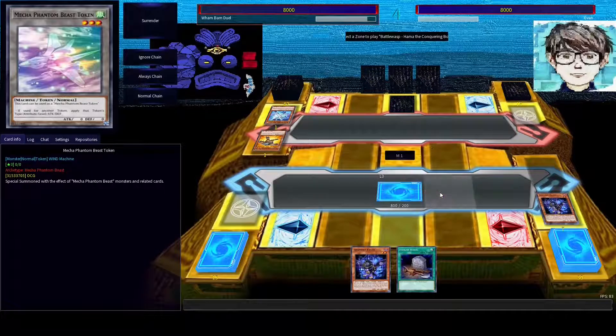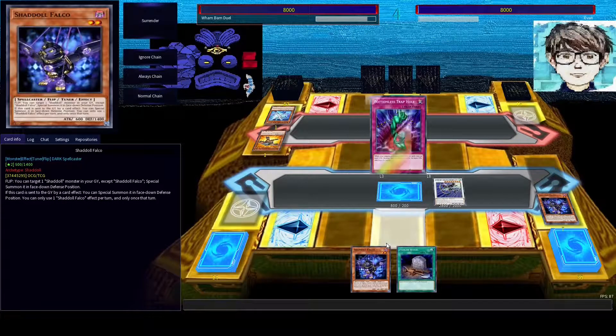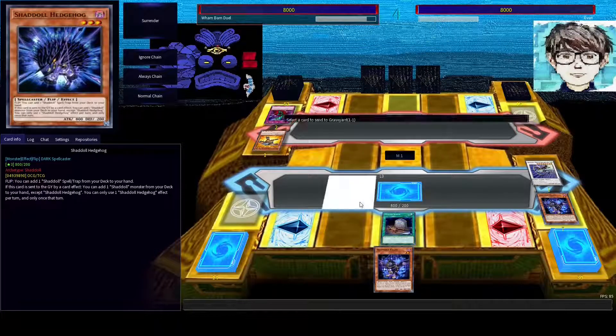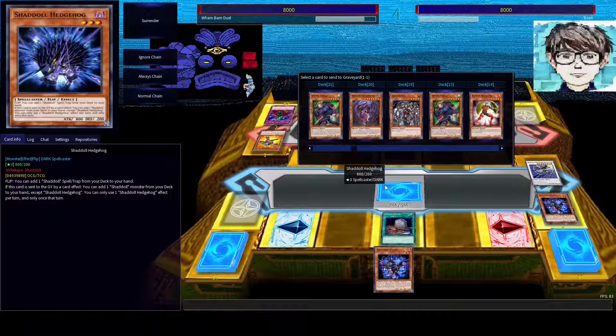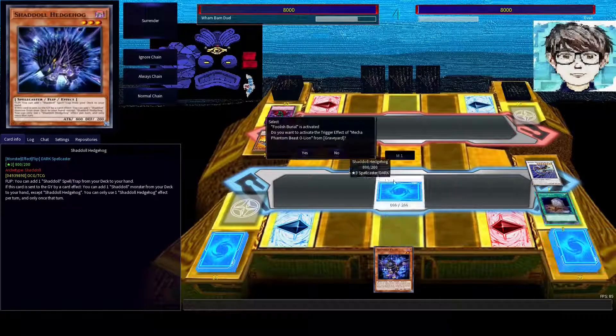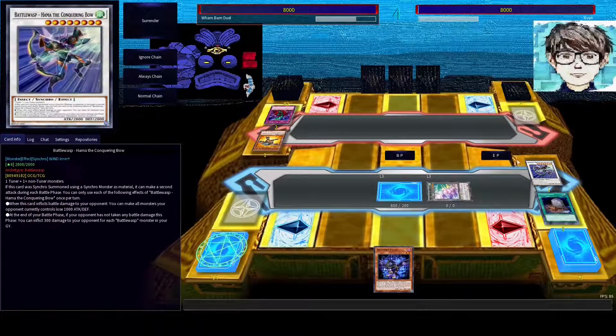Evan chains Bottomless Trap Hole. I'm going to use my third Foolish Burial. I'm going to send O-Lion to get the token for defensive capabilities. Then I'm going to pass. O-Lion's effect will activate — a token appears. Evan considers what to do: he could go for Rainbow Neos. Rainbow Neos would give him field nuke capabilities, which is very nice. But he revealed Greedy Venom Fusion Dragon instead. Greedy Venom's effect: target one face-up monster on the field, change its ATK to zero and negate its effects.